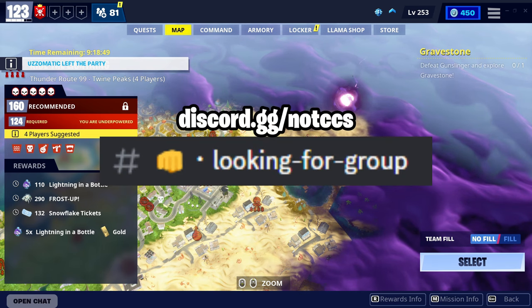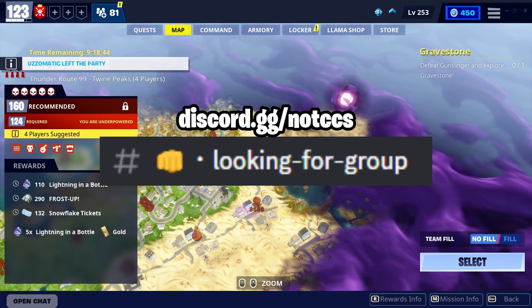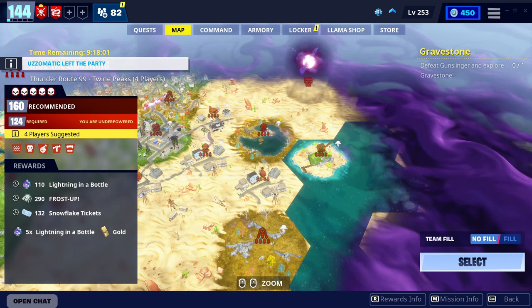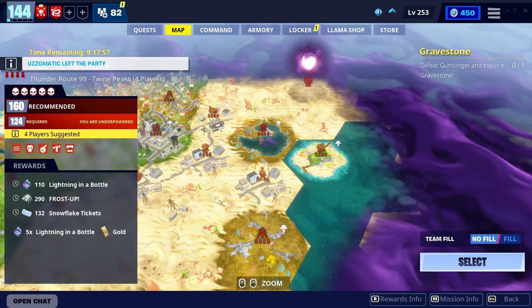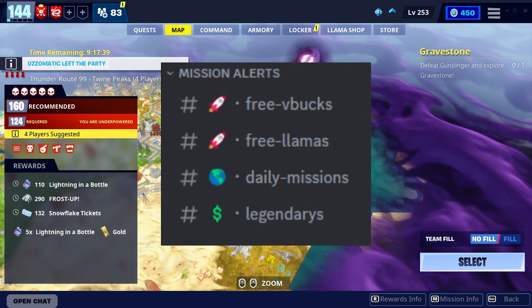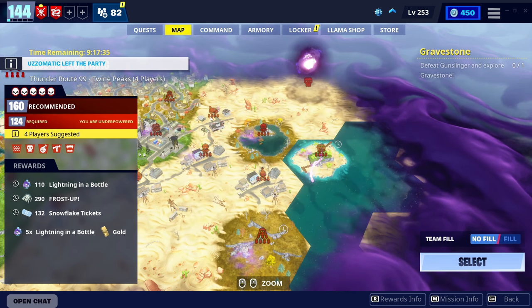This is a Riot of the Lightning mission and can be quite difficult doing on your own. In my Discord server, we actually have a channel called Looking for Group, where you can find people to help you with these missions and get as much EVO materials as possible. This isn't just for Lightning in a Bottle — it also rotates every day. Sometimes you can have five times Lightning in a Bottle, five times Pure Drop of Rain, five times Storm Shard, and so on. Sometimes you can have multiple missions at once, so you can grind a lot during the day. I also have a channel that shows these missions with the rewards each day at the exact time they release.